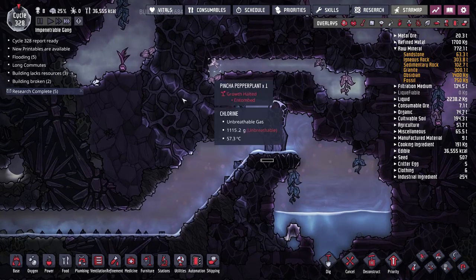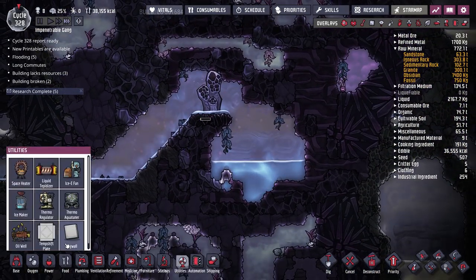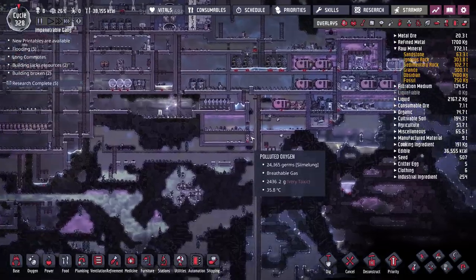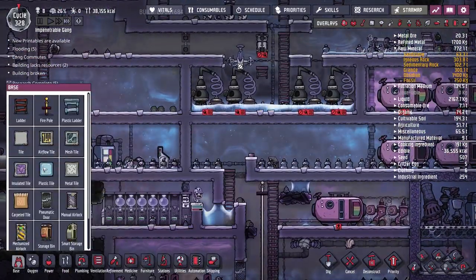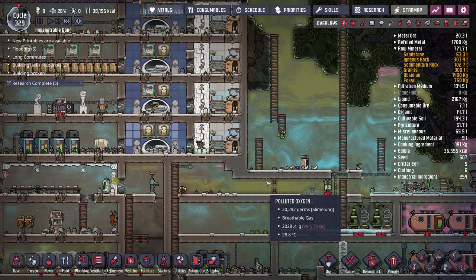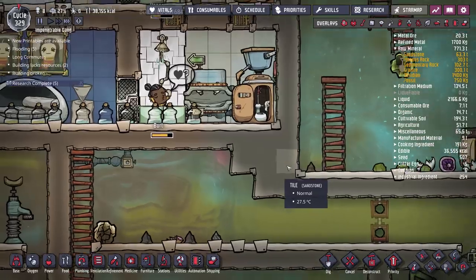That electrolyzer should output oxygen and hydrogen around 90 degrees, which should get cooled down by our thermal nullifier to a point where it's actually usable in the base. To do that we'll need to clear out an area around here, and we'll also need a thermo aquatuner. The very first thing I need to do is get a ladder up to the new area, since I blocked off the little exit our duplicates used to use between episodes.